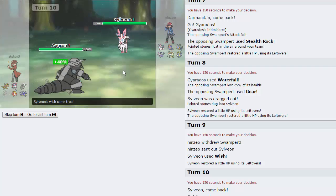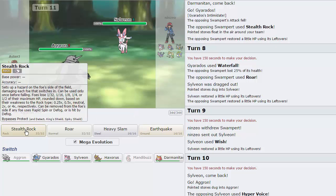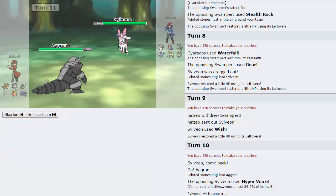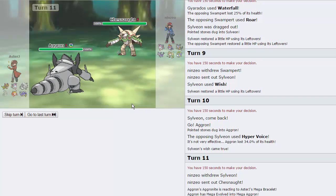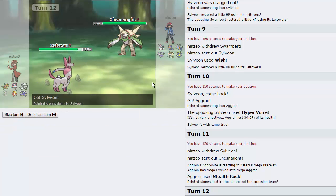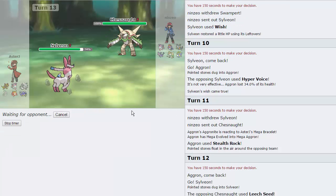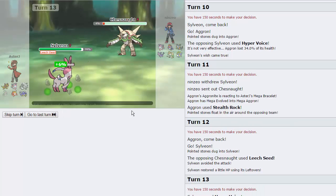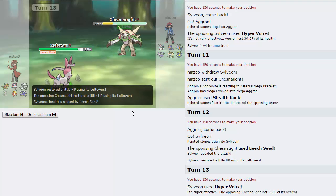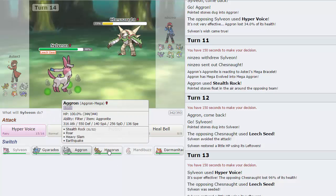Hopefully he doesn't get a burn if he Scalds — as he goes for Stealth Rocks, that's awesome. I know this thing carries Roar usually, so I'm tempted to just Waterfall here. He does go for Roar and gets this into Sylveon, which is good actually. I'm going to go for the Wish right here. He didn't expect him to switch into — oh — I didn't expect him to switch into Sylveon to be honest. I can go into Aggron here and eat up whatever hit he wants to go for. He goes for Hyper Voice, does a lot, but we resist it and go up to full, and now we can Mega Evolve and potentially get up our Rocks.